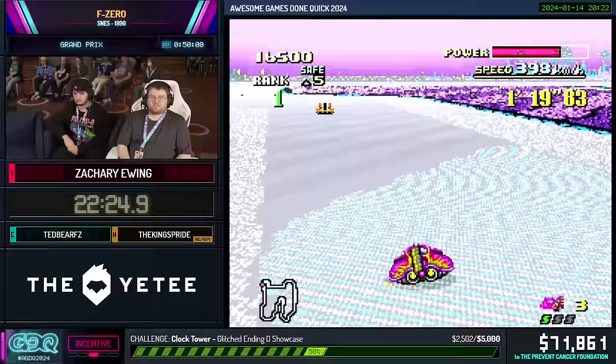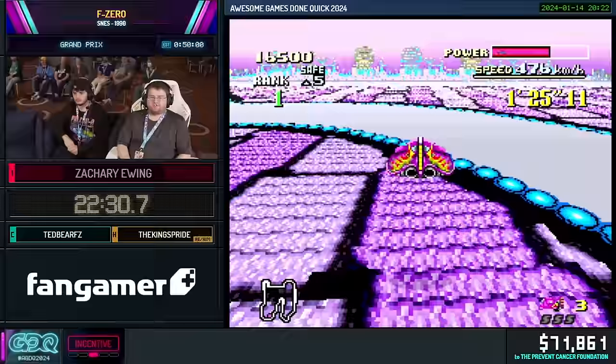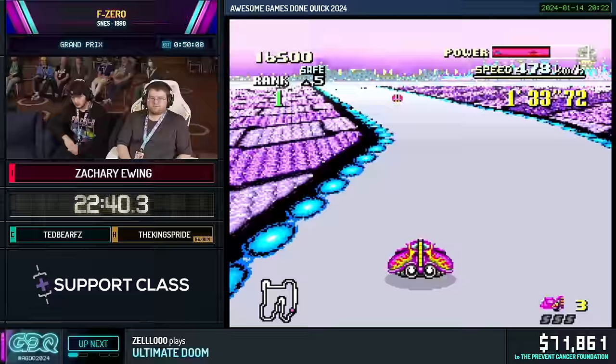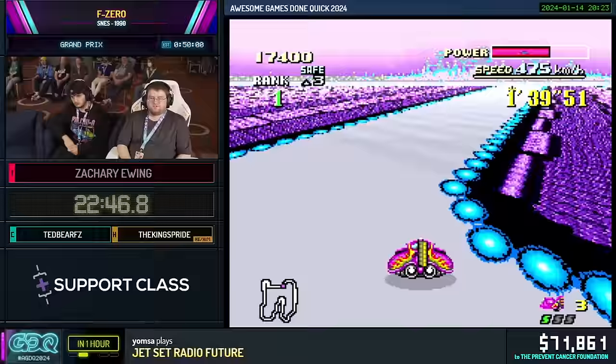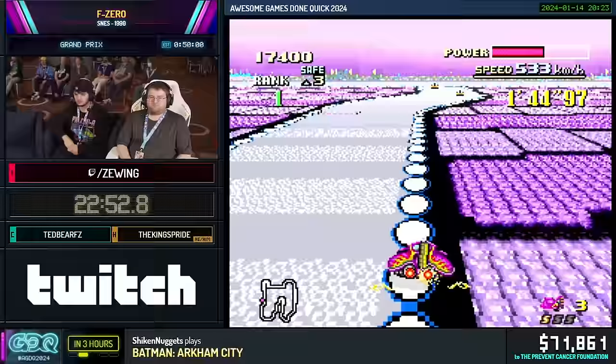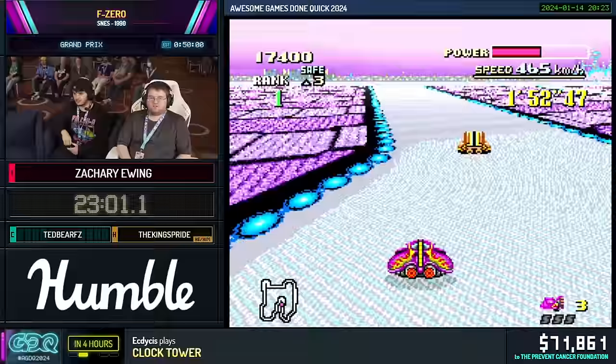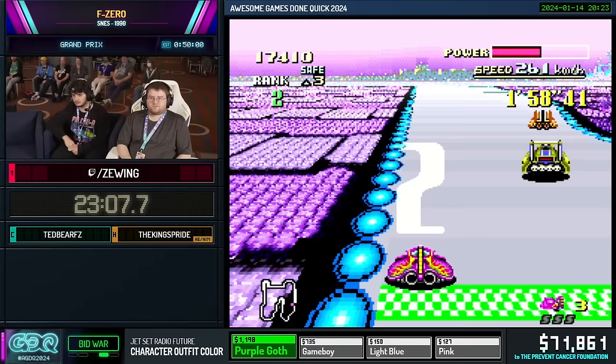I'll still finish in second place on this one. The AI can show up right on the jump plate, so I can't always take it, but right now they've been cooperating pretty well. A good amount of this game is just reacting to what it gives you. The ice on this track isn't usually an issue, but in the last quarter there's a really tight hairpin — a very difficult corner to take without losing grip, because you can sometimes just spin out there.